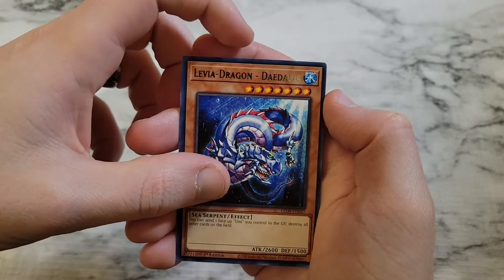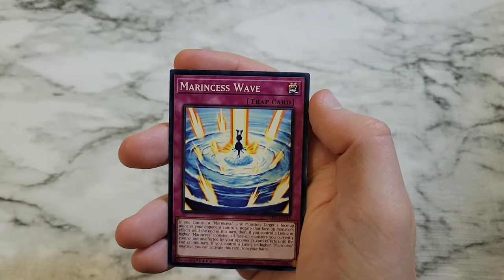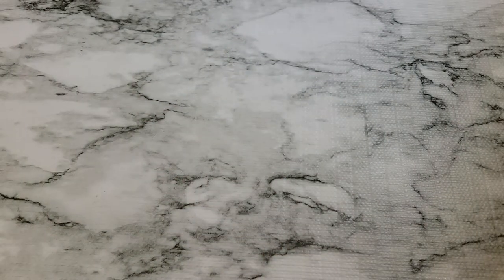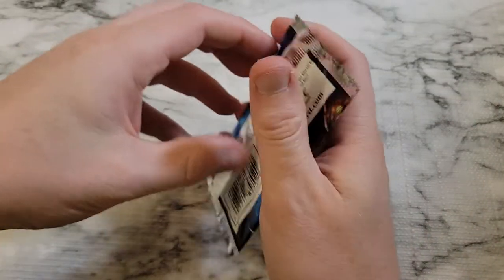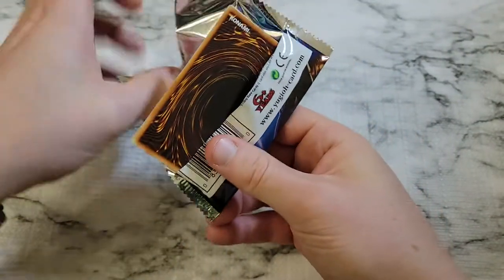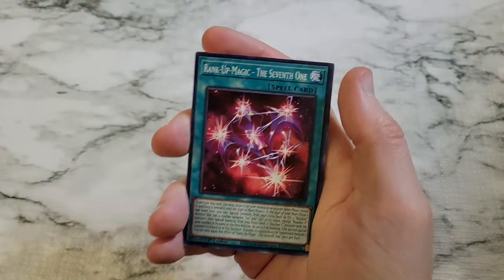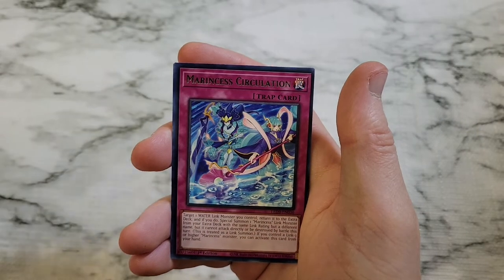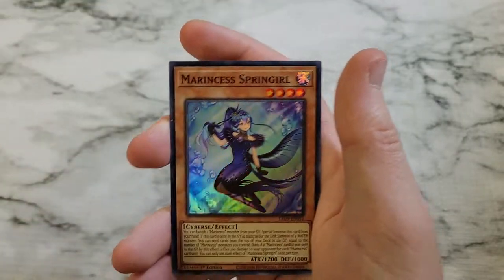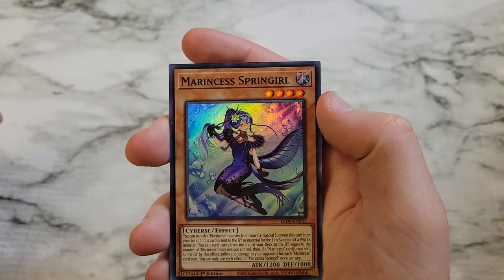We've got Levea Dragon Daedalus — no rhyme or reason to where these are going to be stacked in. Legendary Fisherman 1, the original. We've got Rank Up Magic the 7th one. Marincess Circulation is our rare. Marincess Crystal Heart. And we've got a super rare thrown in this pack too.